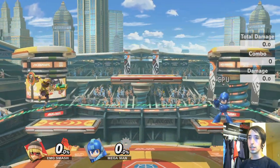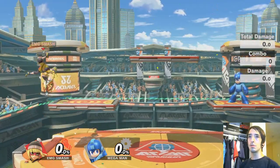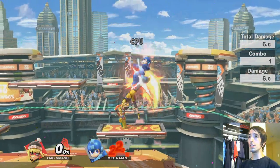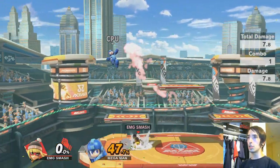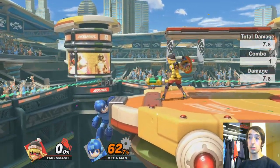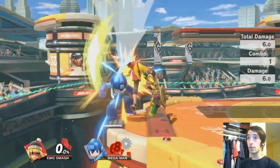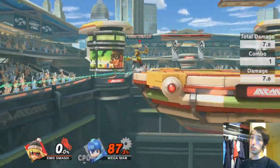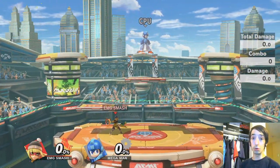Up air is like Captain Falcon's backflip — it hits above and is great for juggling. It's actually really important for her kit because it gives her vertical combo potential rather than just horizontal arm pressure. Without this move she'd be significantly worse. It's her best aerial combo tool by far — you probably won't get kills with it, but definitely don't sleep on the up air.